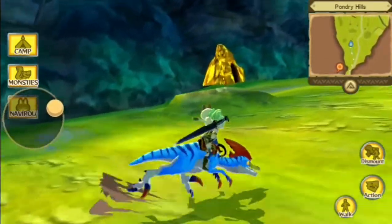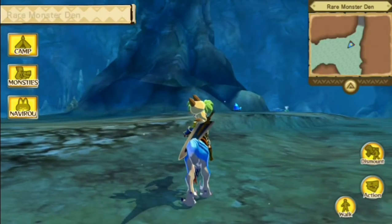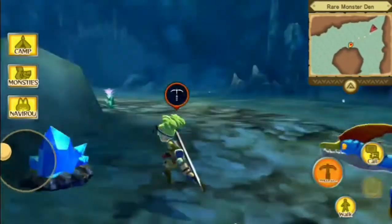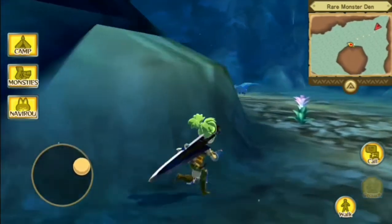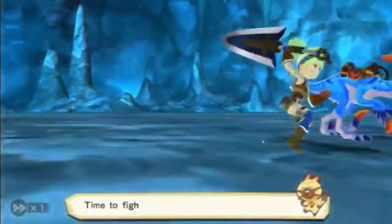I did not notice this cave before — I don't think I've ever seen this cave. Let's check it out. We might find mushrooms while we're at it. I'm going to start jumping off farms and stuff while I'm going through this, like I said last time. And we have no choice but to fight this guy, let's get that out of the way.